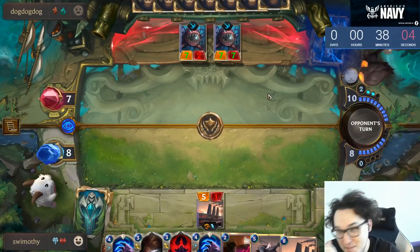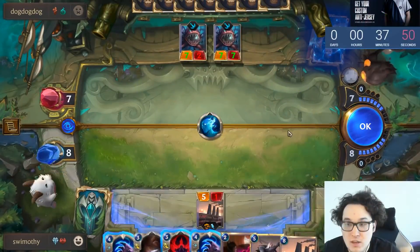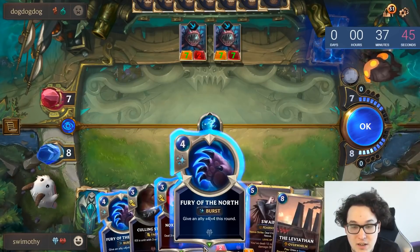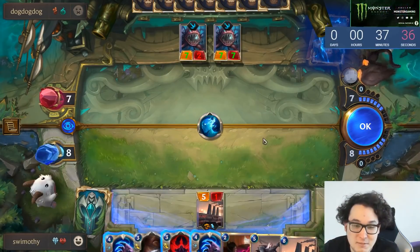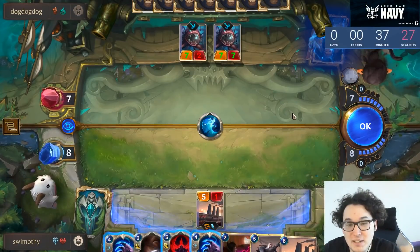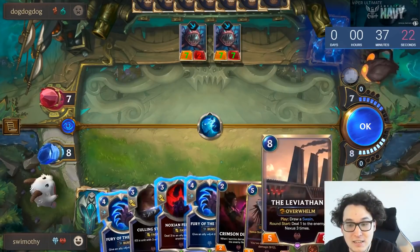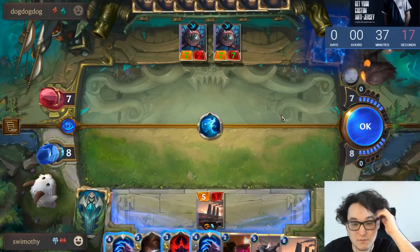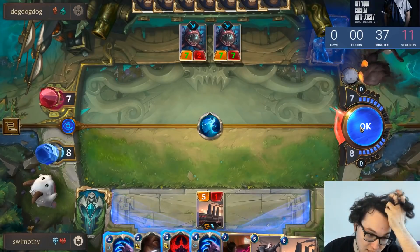Looks like an Atrocity — wait, no, it's just a Wail. I should just be set playing the other Leviathan. I could combo Fury of the North plus something — if Fury into Swain was possible that would be really good. If I open attack with my big second Leviathan and threaten the double Fury, I just win. He's at 10; this would put him to seven. I've got double Fury plus the Overwhelm.